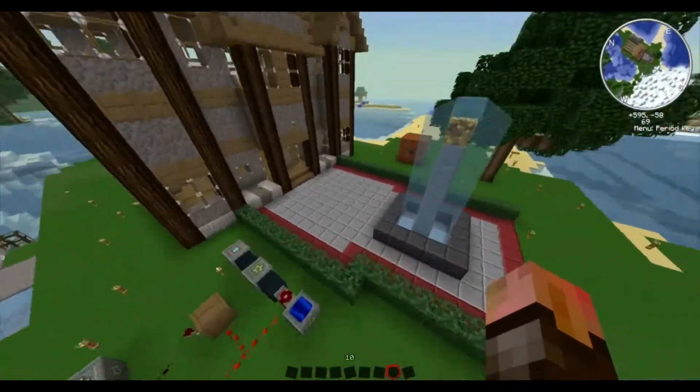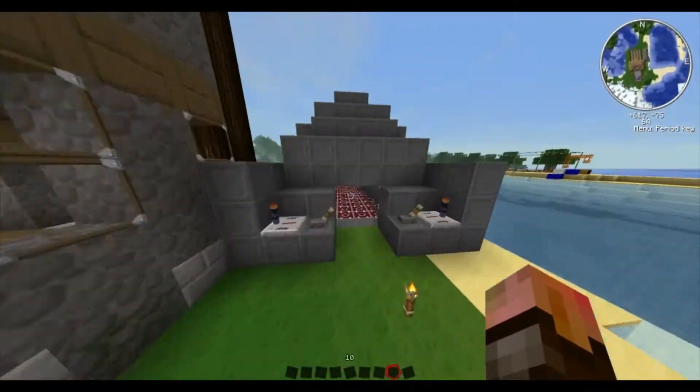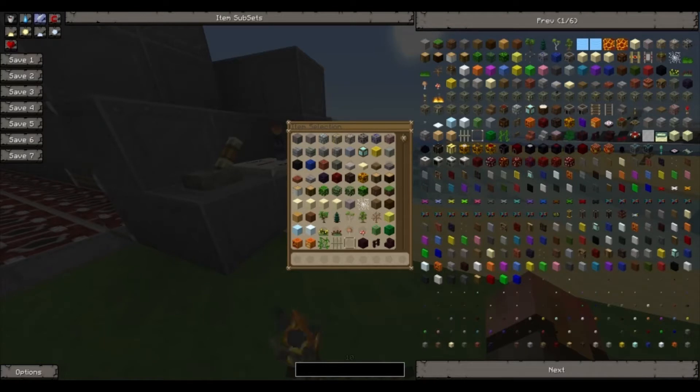I'll give you a quick look at what we've done. What we're going to do is it's going to be more efficient — say we have a wee pig farm.